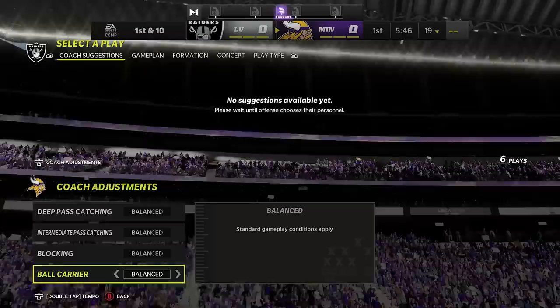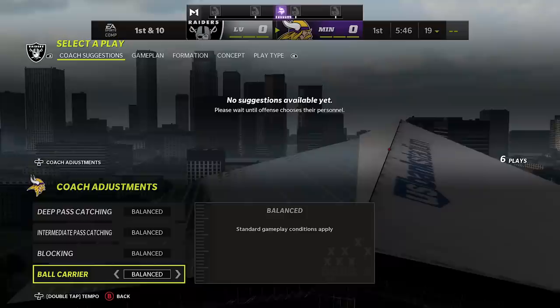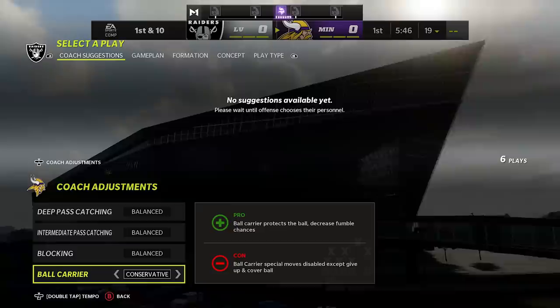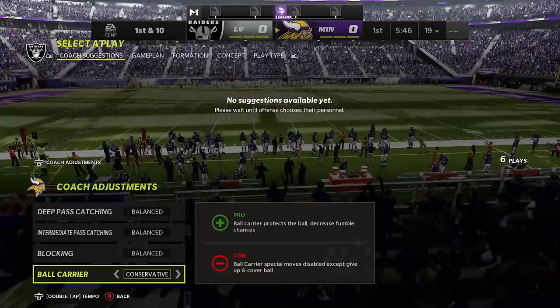Number twenty-one: using the ball carrier coaching adjustment on conservative. With the ball carrier adjustment, you can leave it on balance, conservative, or aggressive. On aggressive you'll break more tackles but have a higher chance of fumbling. The tip here is to use conservative, because this makes it nearly impossible for you to fumble, eliminating one of the biggest risks and ways to turn the ball over in the game. You can't use ball carrier moves, but you can't fumble — especially late in games, you always want this on.